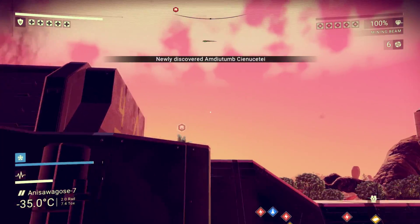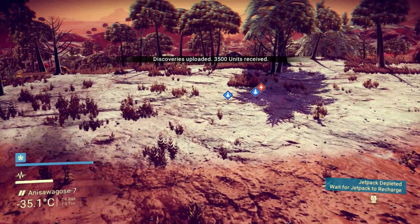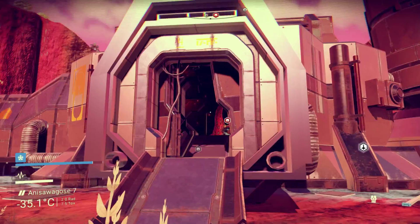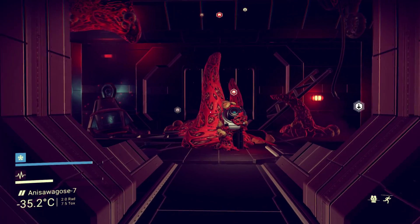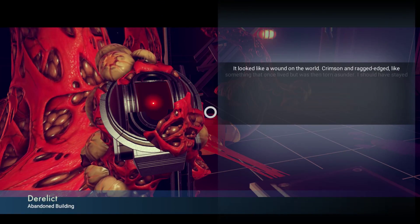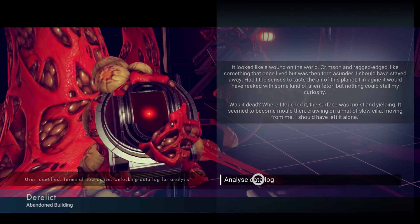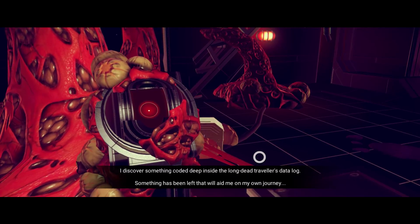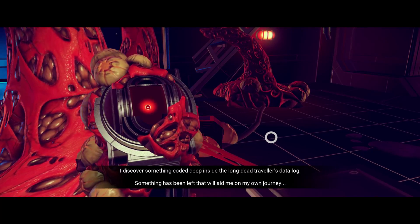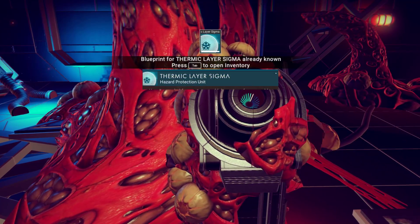Since we're not going to have to work on getting money anymore for the milestones because we have all that counted, we are pretty good at spending it. So that means suit upgrades and a weapon if it presents itself.